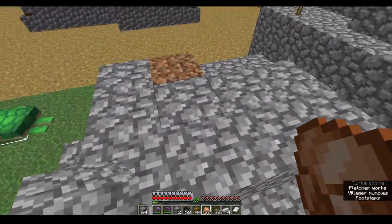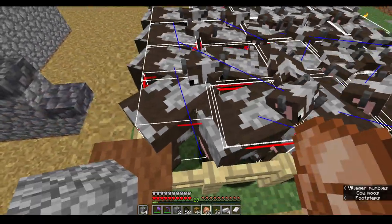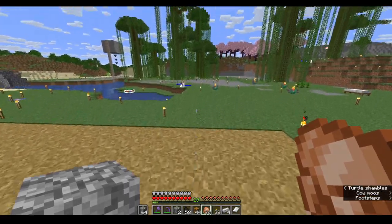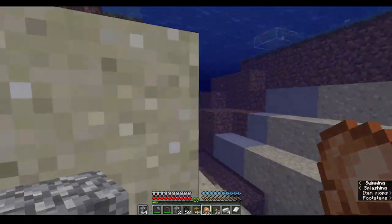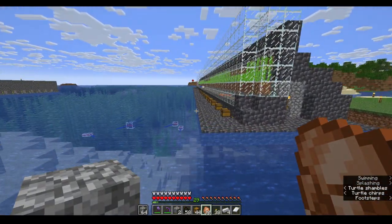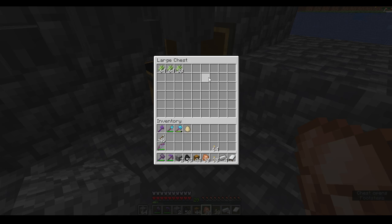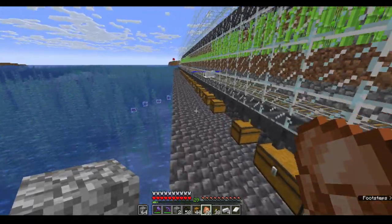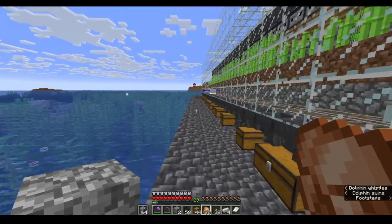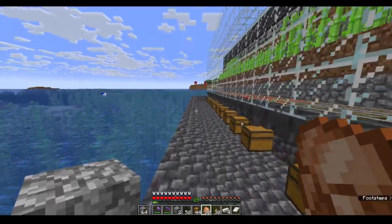I should encase it in obsidian so it won't get harmed. I have some cows here — I mean pals. And then there is my sugar cane farm. This sugar cane farm works — it was designed by me. It's made for 32 and 96 blocks wide.